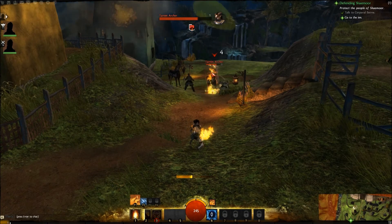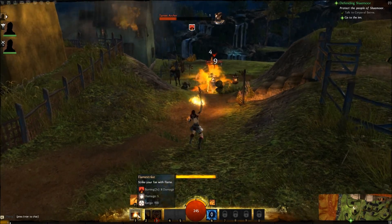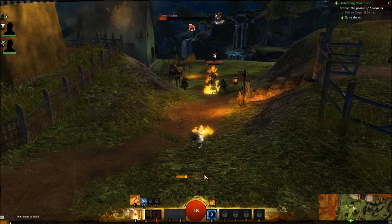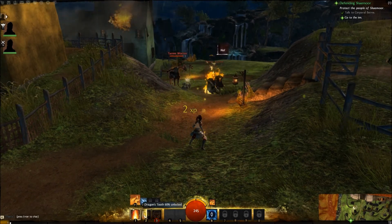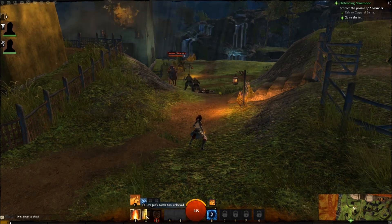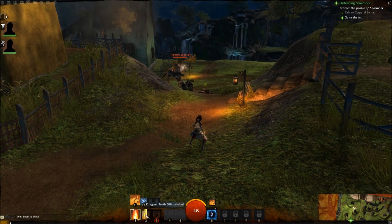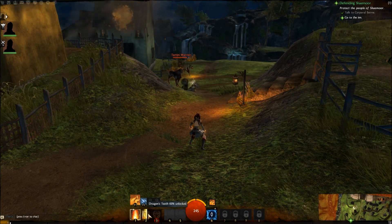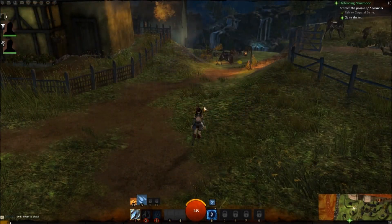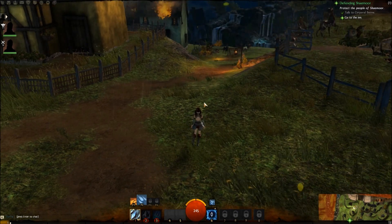As you can see, I'm starting to do damage to this Tamini Archer. I'm highlighting my second skill, Dragon's Tooth, which says 60% unlocked. The more you use your weapon, the more skills you'll unlock for it. That's it — I hope you found this video helpful, and we'll see you next time.